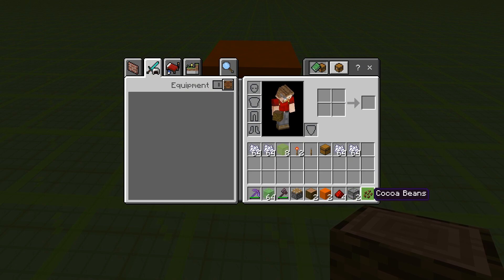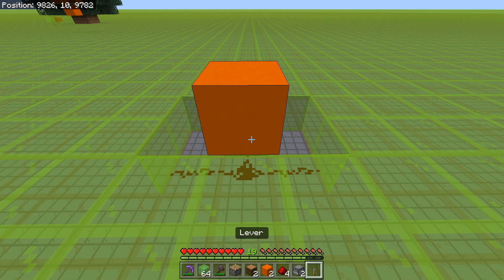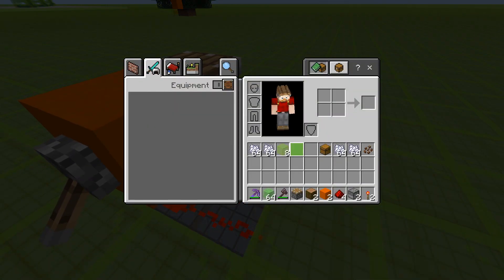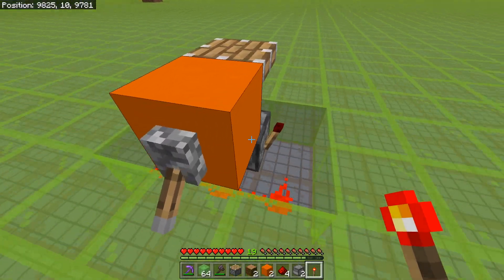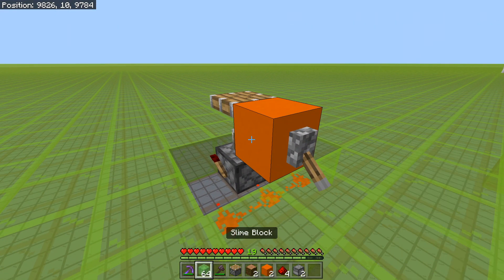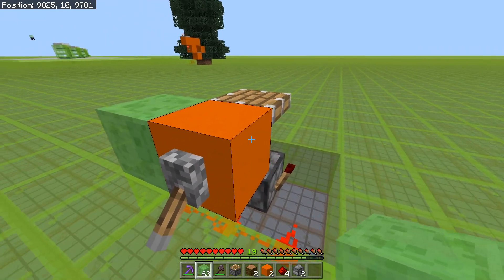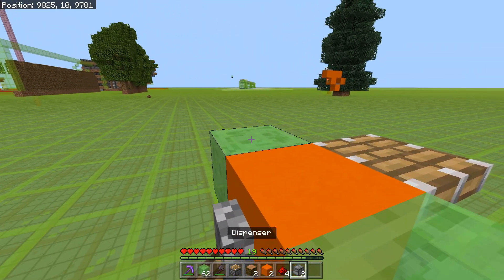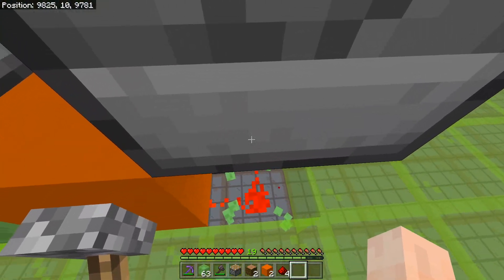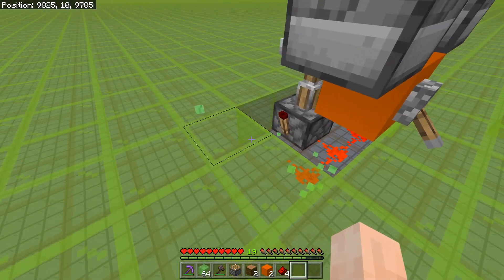We're going to put the lever on because that's going to save our ears. Next up we're going to put a redstone torch on there and a redstone torch on there. And then we're going to take our temporary blocks here and here. Place on top of that one a dispenser facing that way, a dispenser facing that way. You can take your temporary blocks back because you don't need them anymore.